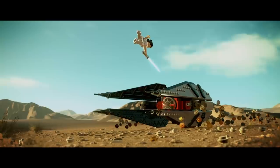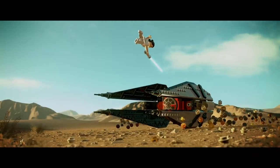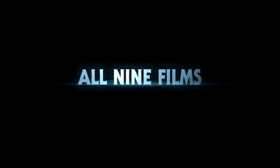Then we have Rey on Pasaana in The Rise of Skywalker, jumping over Kylo Ren's TIE Fighter, which means that ship is a confirmed pilotable vehicle in the game. You'll also notice the LEGO studs flying up either side of the ship — those represent the sand in the desert. Love these little LEGO features.